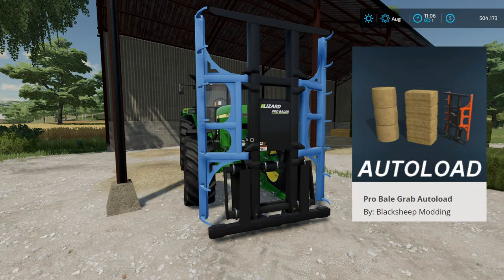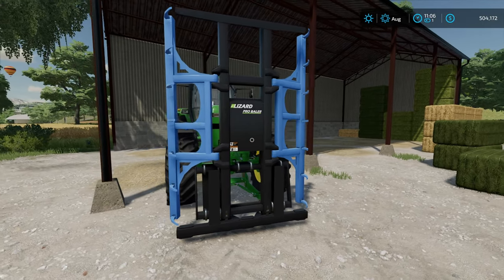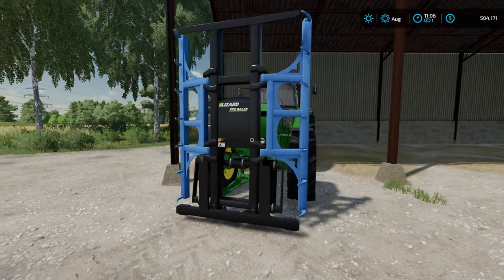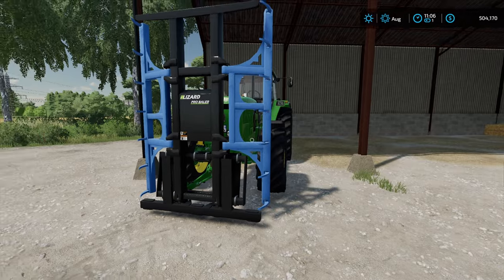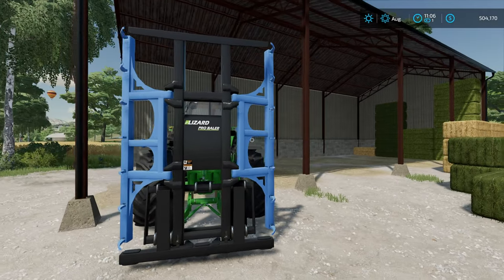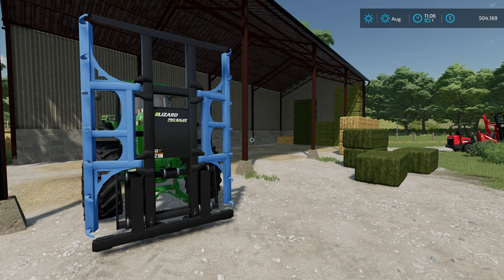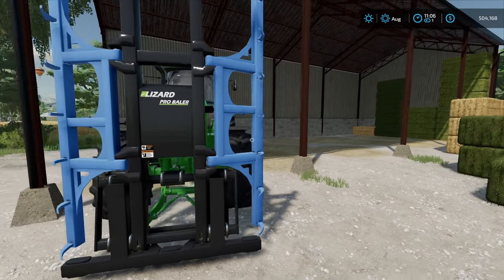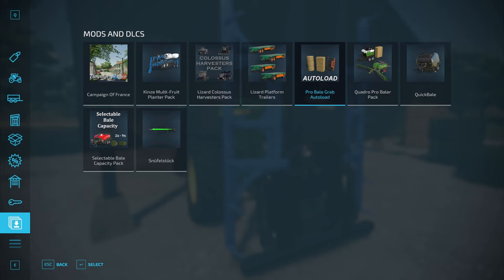The Pro Bale Grab Autoload, right here by Black Sheep Modding, released on September 13th, 2023 — and I think it kind of flew under the radar a little bit. What this thing is going to let you do is autoload your bales while you're handling and moving them around the farm. Say you've got some sheep you need to feed — take your hay or your grass, put it up on here and take it over there. You don't have to use bale spikes anymore, and you don't have to use an autoload trailer either.